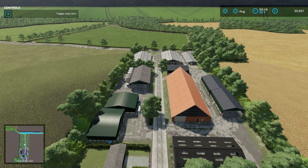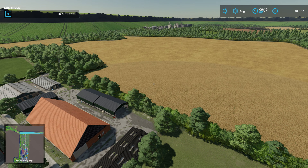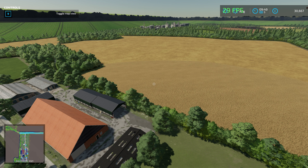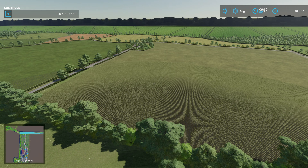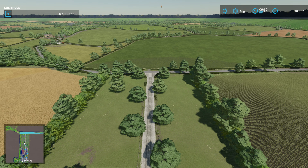One thing to be aware of - because it is a big map there are a lot of trees, and it does hit the FPS quite hard. You're either going to want to turn down your detail settings or accept lower FPS. It's a feature of big UK maps - I found the same in FS19.